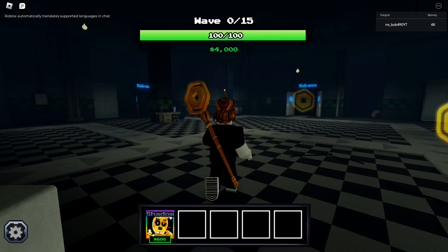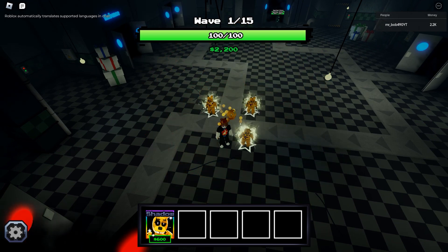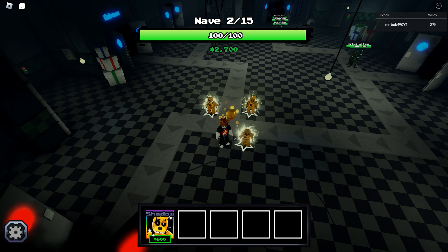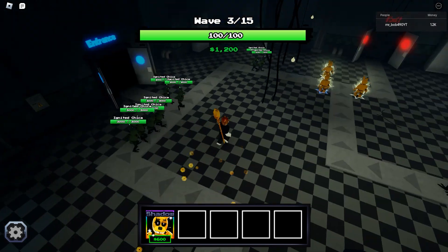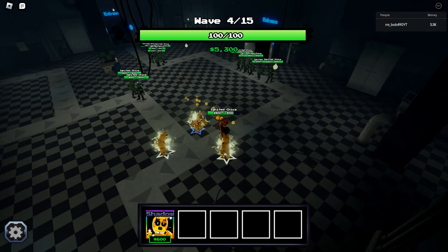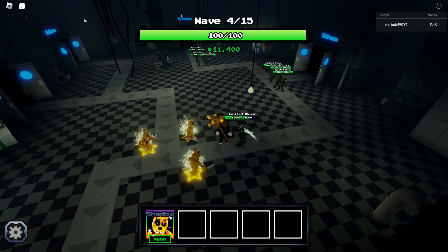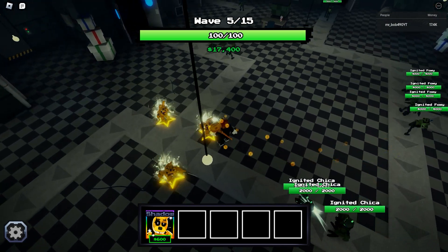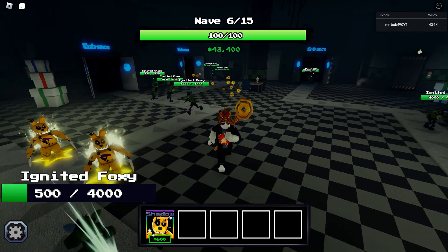I forgot to record FNAF 3 Night 1, but it was on Easy difficulty and actually much easier than expected. Enemies only had about 4,000 health, and Tarnished Spring Bonnie can have 1,500 DPS on his own — so with three placements all clumped in one space with decent range, it really wasn't that bad. First-try victory with no problems at all.